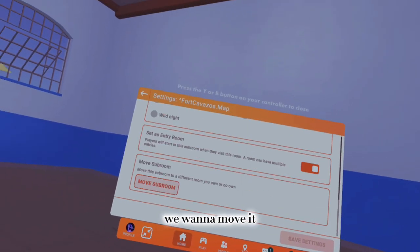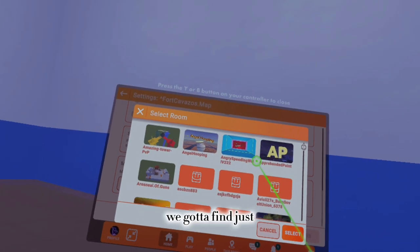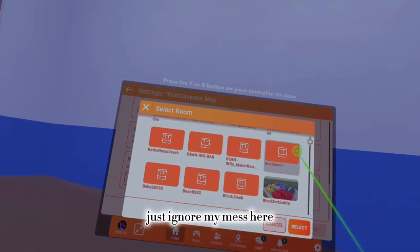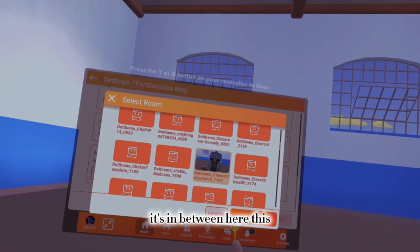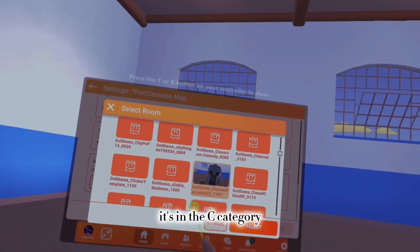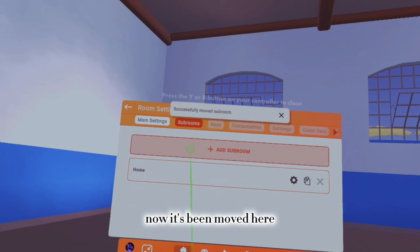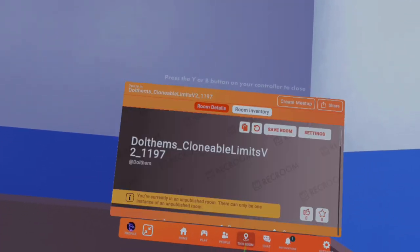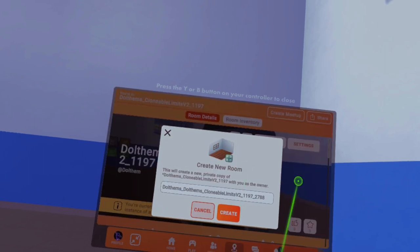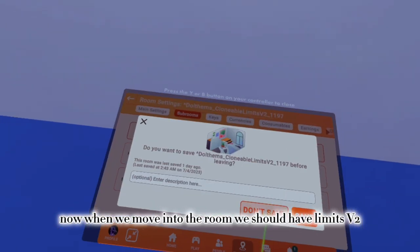We have this map we want to move. Just ignore my mess here. Once you find the room — it's in the C category — you can change it to wherever you like. Now it's been moved. When you move into the room you should have Limits v2.